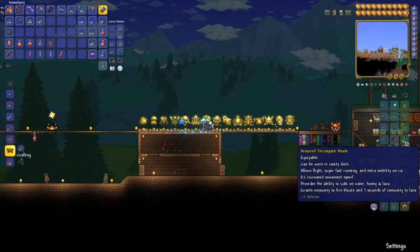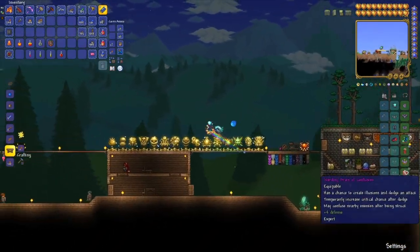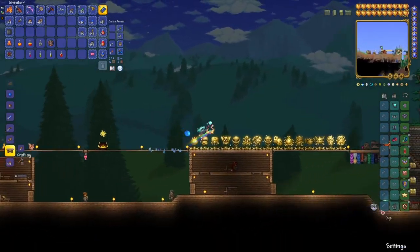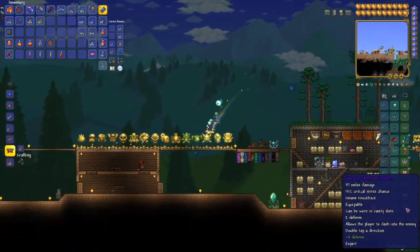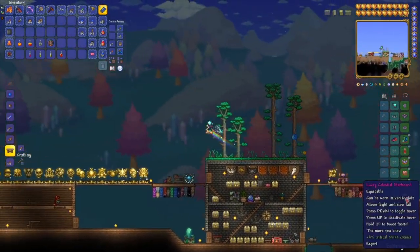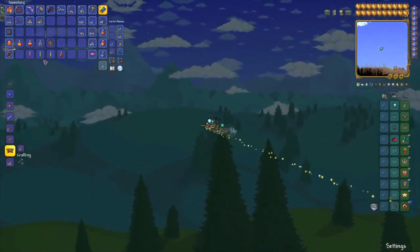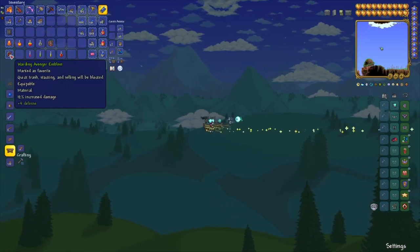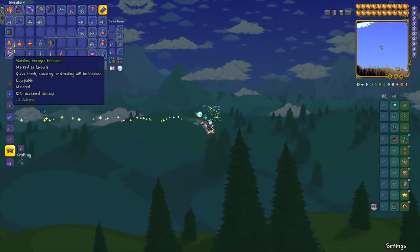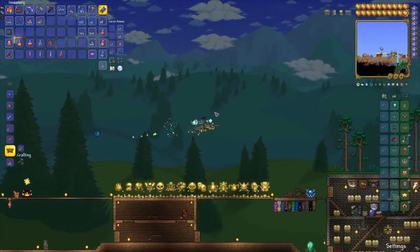For accessories, I have Terrace Spark Boots, Berserker's Glove, Celestial Shell, Brain Confusion, Honk Shield, your choice of wings, and a dashing ability — it could be Master Ninja. When you're actually in this mount, you don't really need wings, so when I'm doing the fight I'm actually using the Avenger Emblem, because it gives a 12% increase in damage. That's pretty helpful for the fight since you don't really need wings when you're just flying around.